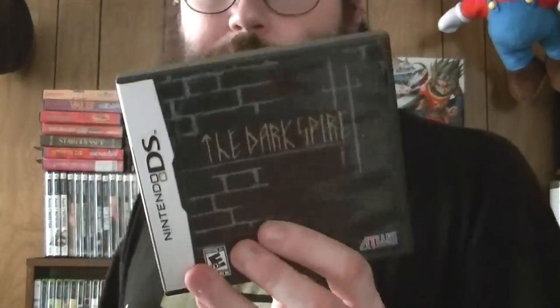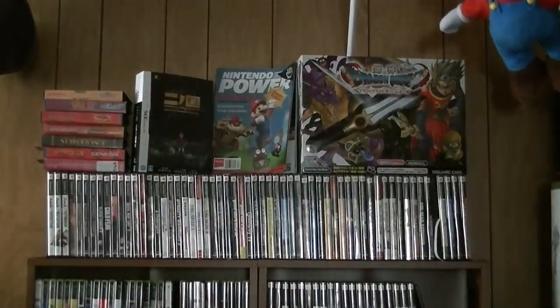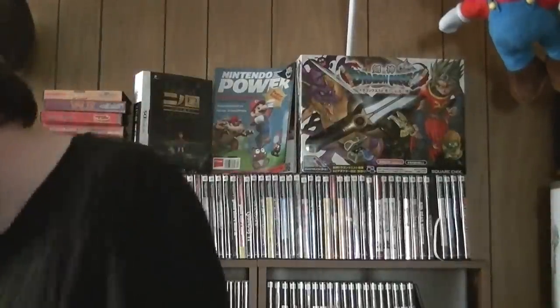Dark Spire — this was not liked very much in America. A lot of people thought Atlus was trying to say 'hey, Etrian Odyssey people, look here's another one to tie you over.' If you're looking for something very close to Wizardry in a modern form, you're not going to get any better than Dark Spire. I got about 35% through the game; it's very time-consuming. Something I'm considering doing a Let's Play of in the future.